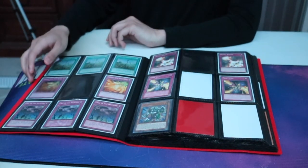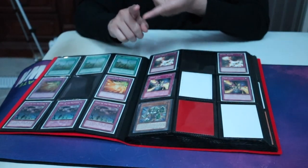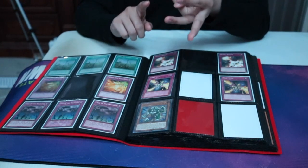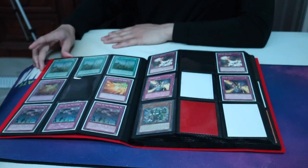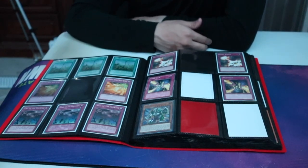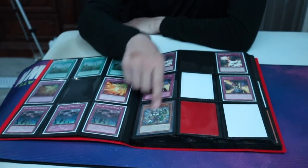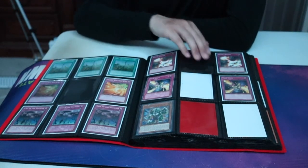Unfortunately I got the Regulus for the Judgment Dragon — it was actually really worth it. I love Lightsorn. Then we got some more stuff: Pangar top, Dragon Shrine, Call of the Haunted, Phoenix Wing Wind Blast.